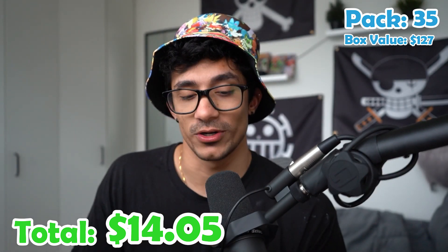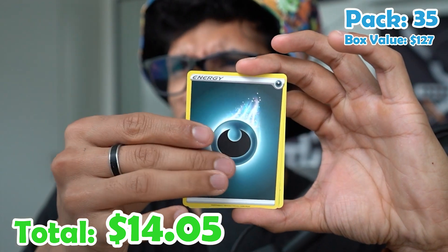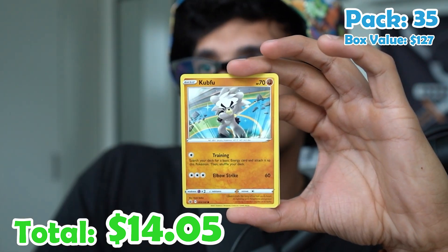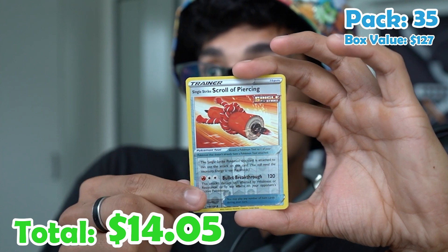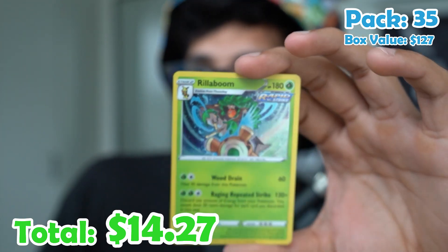Pack thirty-five. Give me something good here. Energy, Stenid, Crushing Gloves, Kirlia, Castform, Gastly, Kubfu, Hatenna, Sobble, a Scroll of Piercing reverse, and a Rillaboom holo.